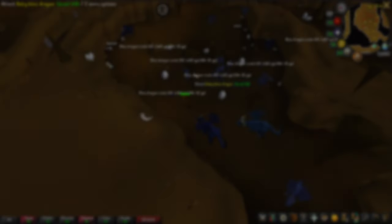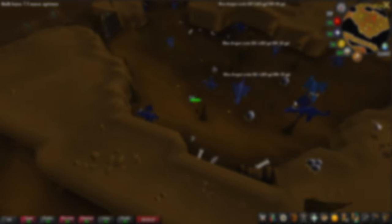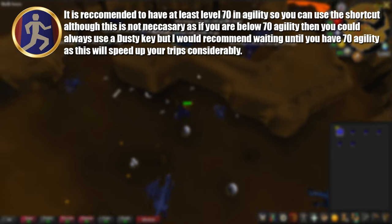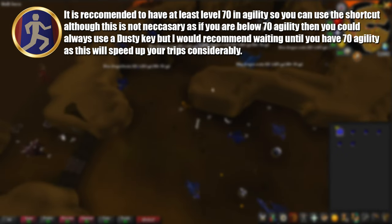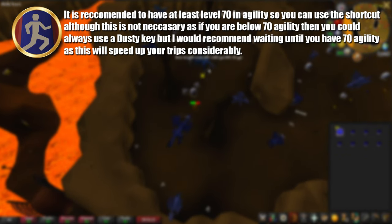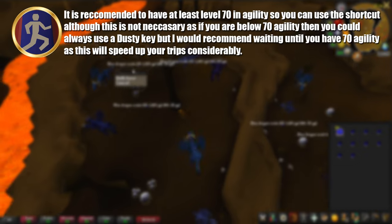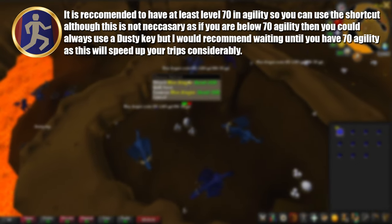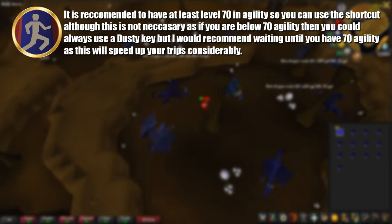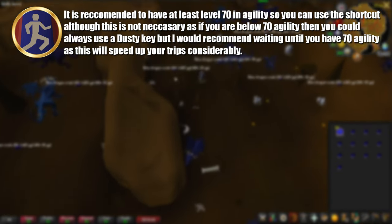The requirements you will need to be able to do this method are the following. All of these requirements are recommended but I'll run through them quickly. It is highly recommended to have at least level 70 in the agility skill, so you can use the shortcut. That is not necessary — if you are below 70 agility you could always use a dusty key, but I would recommend waiting until you have level 70 agility as this will speed up your trips considerably.